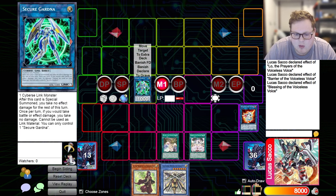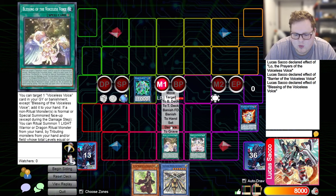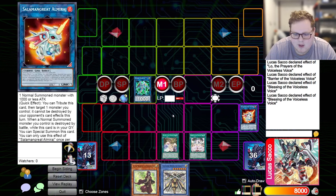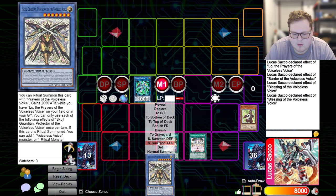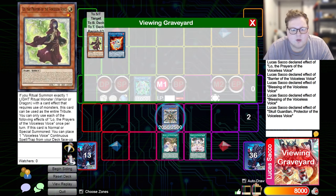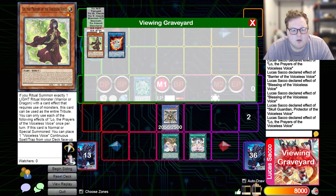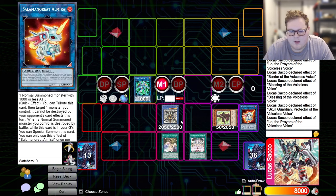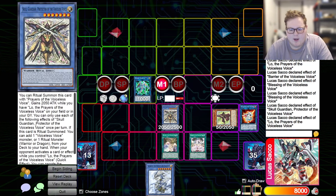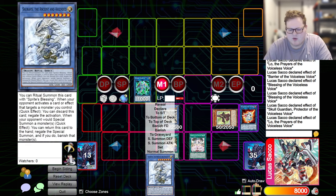That's why we linked away Almirage — to trigger the Blessings ritual summon effect. We tribute Lo from hand as a full tribute to summon Skull Guardian, Protector of the Voiceless Voice. The chain here is: Chain Link 1 Skull Guardian, Chain Link 2 Lo to special summon itself back. Then off Skull Guardian we add Seravis. Alternatively you can add Odd-Eyes Pendulum Graph — I'll show that in a second.